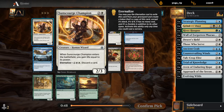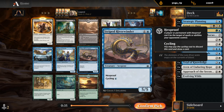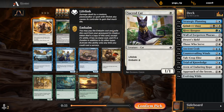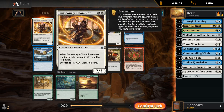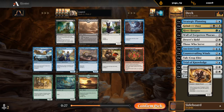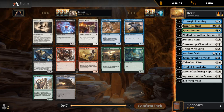Sun Scourge Champion is pretty decent — good defensive creature with a bit of synergy if we pick up Naga Oracle, since we can put it in the graveyard to then Eternalize. I also like the Riverwinder, Sacred Cat as an early blocker. Sun Scourge is pretty decent. Another Desert's Hold — sure. Just gotta make sure we start picking up some Deserts.